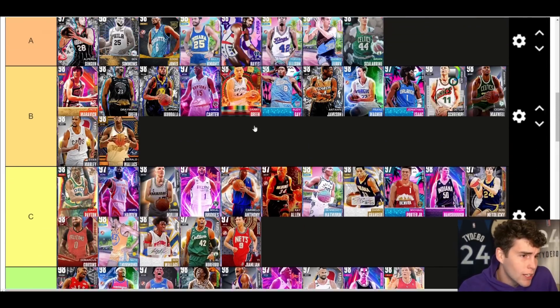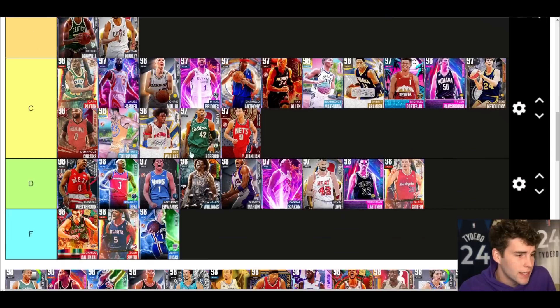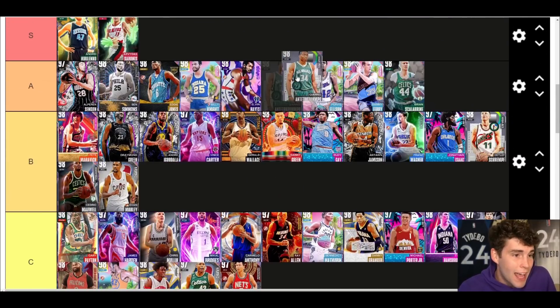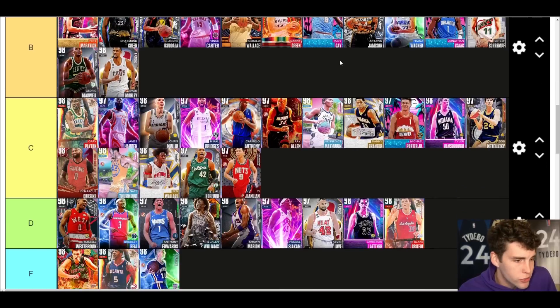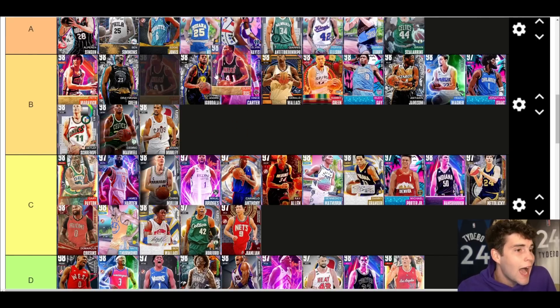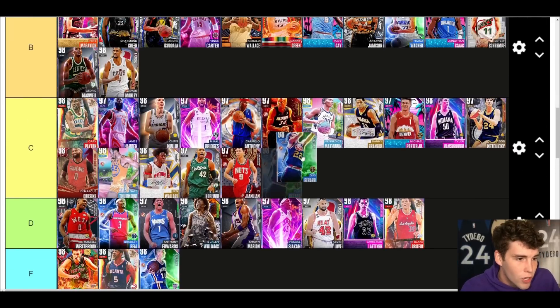Gerald Wallace up next — B tier. I thought he would be better than he ultimately ended up being, but he's not bad. B tier is the spot for Gerald Wallace. Galaxy Opal Ilianis — A tier. Why? Height runs the game and he is 6'11. You might wonder why I have him higher than Jonathan Isaac — in my opinion his player model is just that little bit better. Glenn Rice — going A tier as well. I think people still sleep on Glenn Rice in MyTeam. I used him in limited and started really appreciating what he gives in my specific squad.